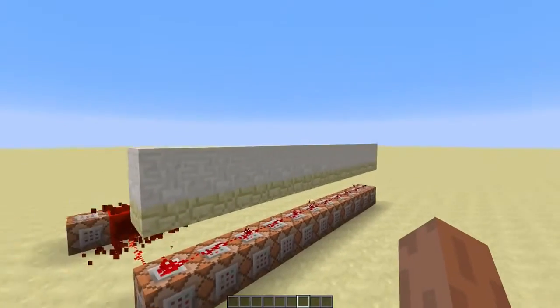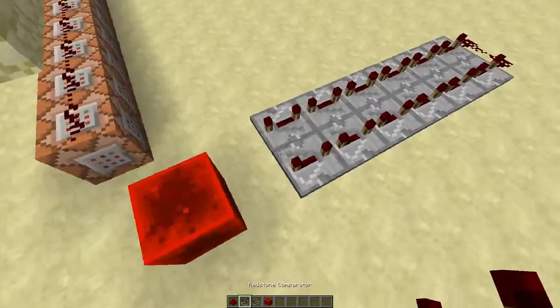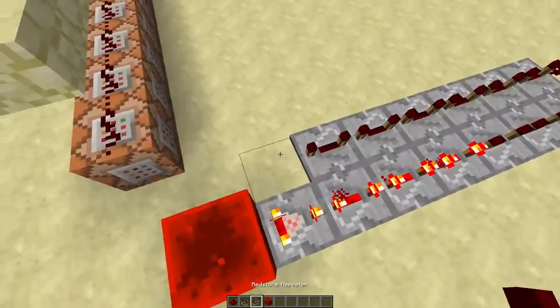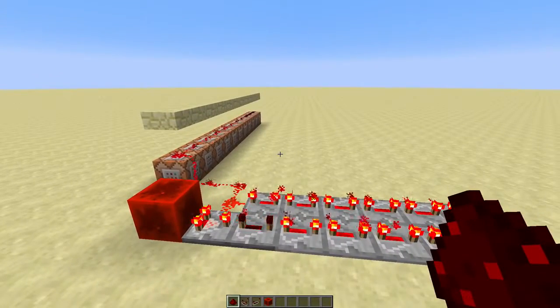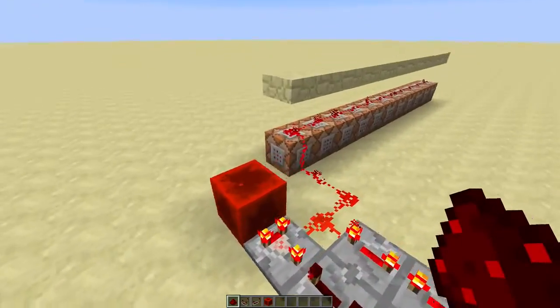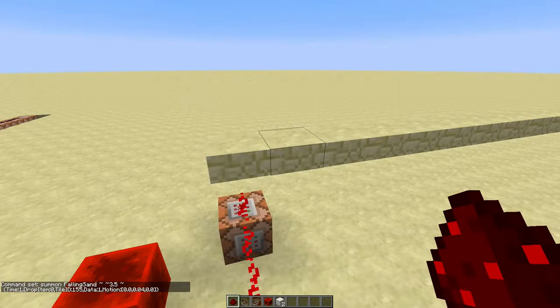And every now and then you'll see that the sand just falls down all of a sudden. To fix that, we'll make the delay of the timer a bit longer. But now the sand disappears immediately — so many problems! We'll just set the time to one, and now it just stays there.